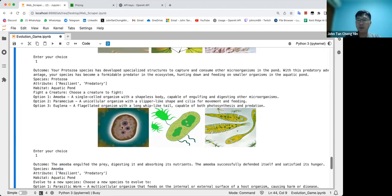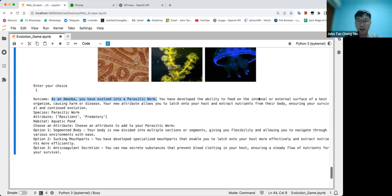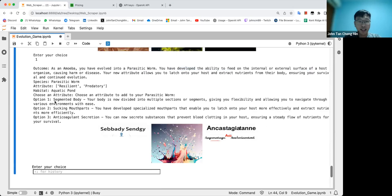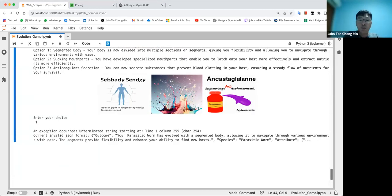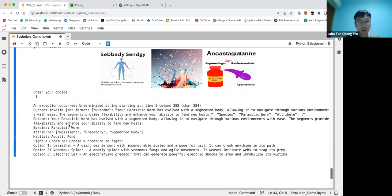You can see the worm, sponge, and jellyfish options. I didn't know the amoeba could eat a protozoa, but stuff happens. I've evolved into a parasitic worm and developed the ability to feed on the internal or external surface of a host organism. For attributes, sucking mouth parts got censored, but segmented body sounds good — you can weave through things. We also had some problems with the JSON output, which I'll cover later. Now I have resilient, predatory, and segmented body.